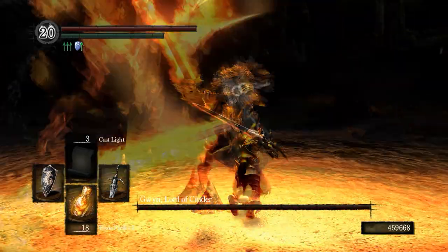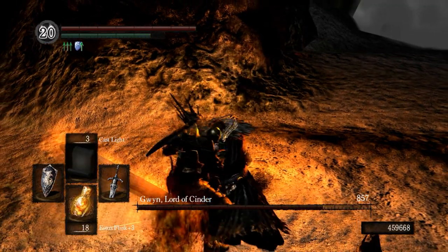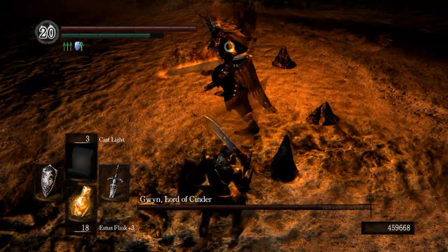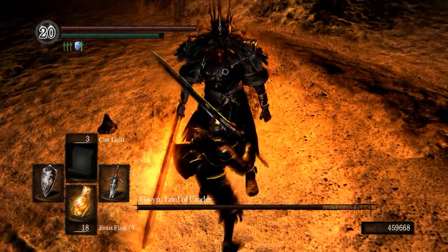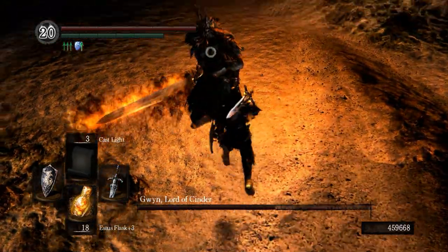I'm going to kill Gwyn by parrying. It's actually not too hard — his attacks are very easy to parry. There's just a big wide sweep before he actually hits you, so you can parry right before that. Or you can block or let him hit you and then parry the next one, because he usually has a follow-up attack and that one's pretty easy to figure out too.